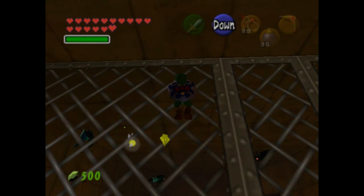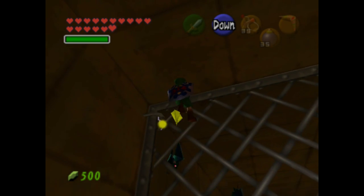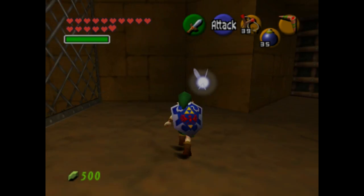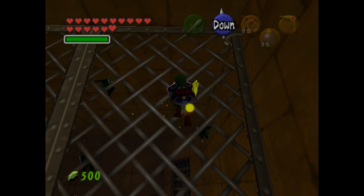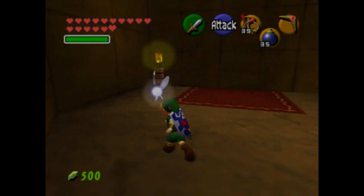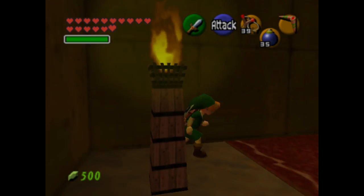Although the Skulltula will knock you down and you'll have to climb back up again, my epic pro strats are going to take him out easily. Just drop down, press the B button, and you'll do a jump attack and kill the Skulltula. If you press the sword button after jumping off a ledge, Link will do a jump attack. It will also still carry the properties of a jump attack, so it'll do double damage.